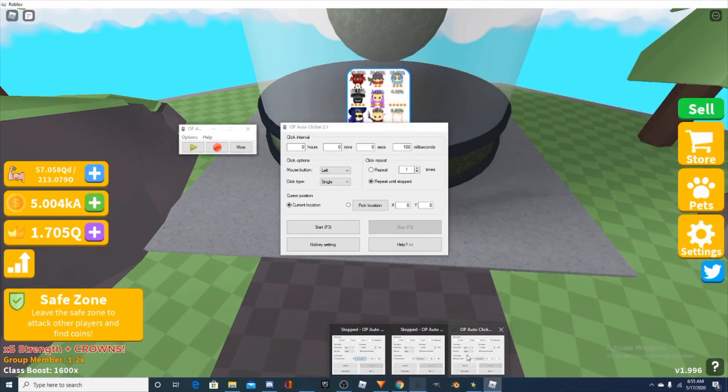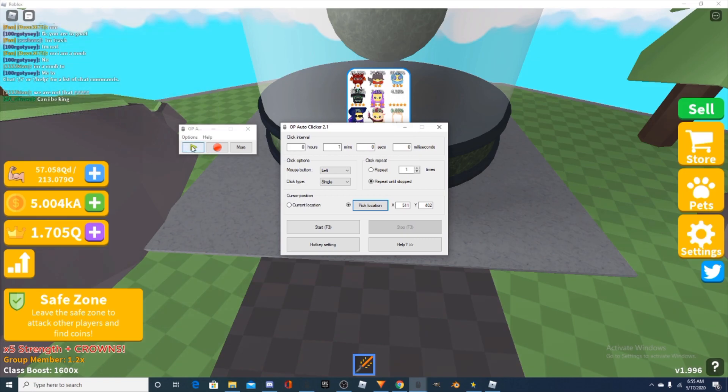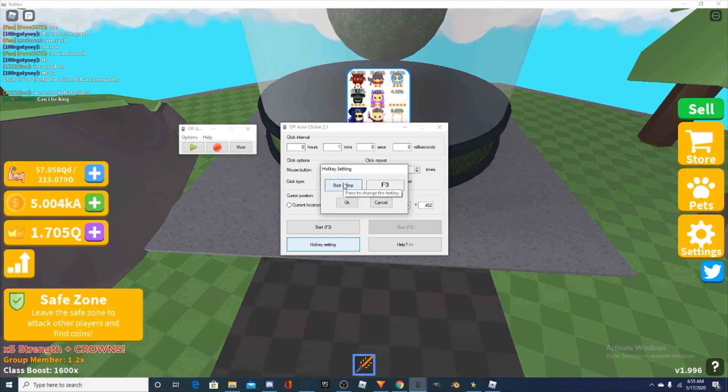Open up your third auto clicker and set it on about zero milliseconds. Put it on around one minute, then press the little circle next to Pick Location and put the pick location right on the Play button. So you put the pick location right there and you have to set a key bind for this.